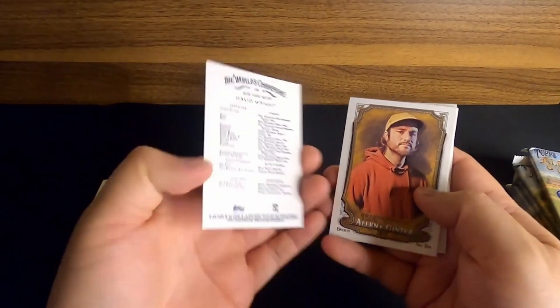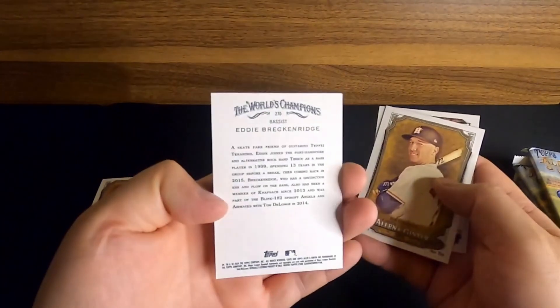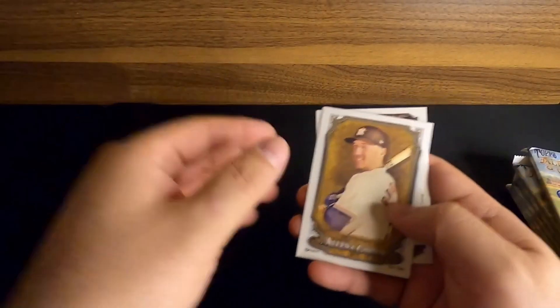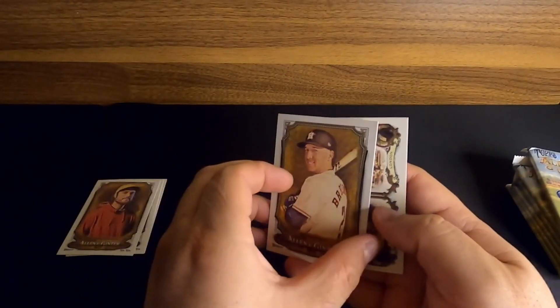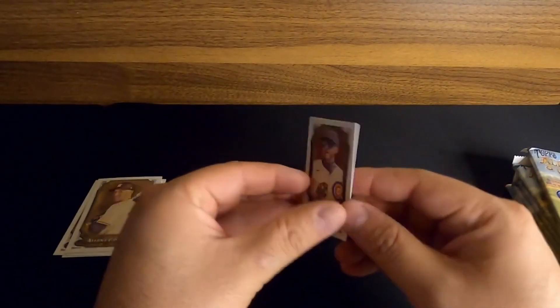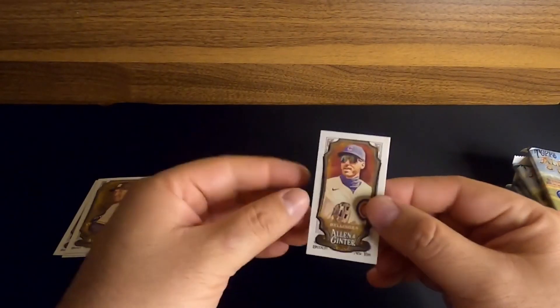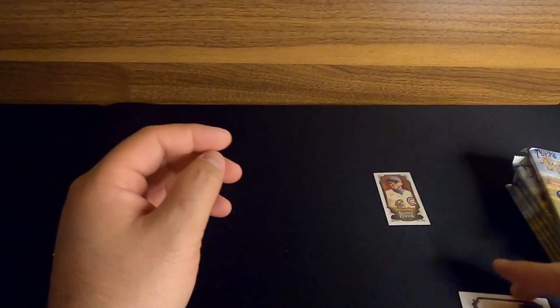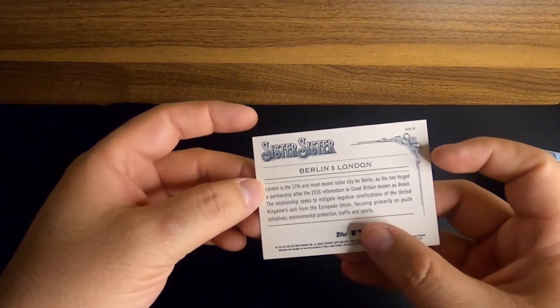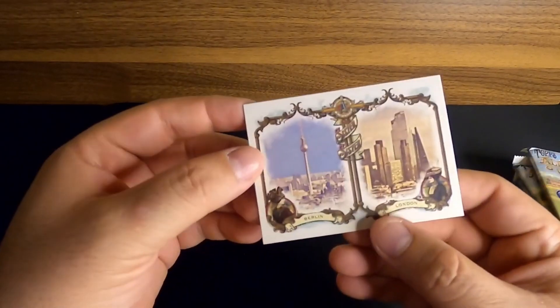Is that David Wright? Yep. Eddie Breckenridge — I think we've gotten that card before. Is that Alex Bregman? Okay, cool. So Alex Bregman. We get our first mini of the pack, and that's going to be a Cody Bellinger for the Cubs. Not bad — I like those little minis. Our final card in that pack is going to be Berlin-London, Sister to Sister. That one's pretty cool — cool little shots of the city there.